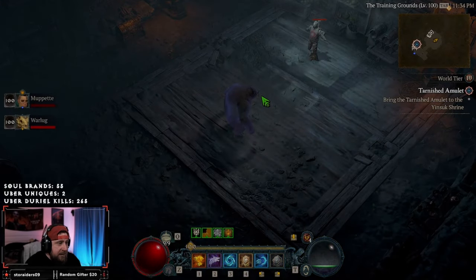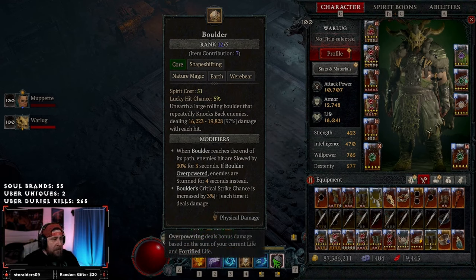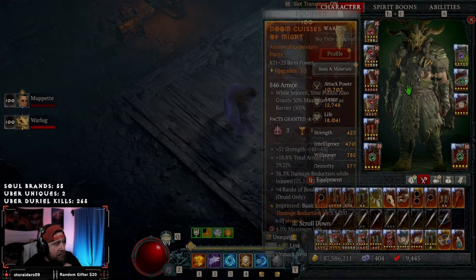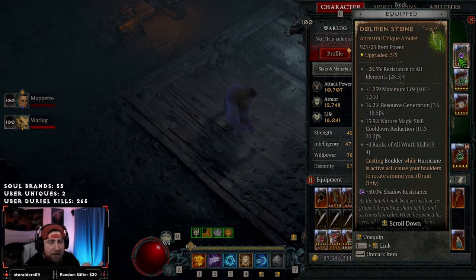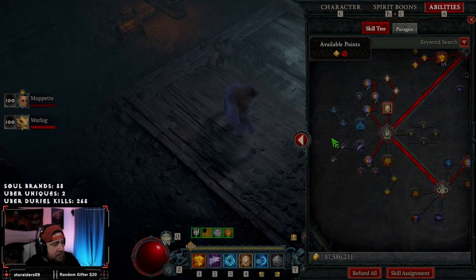Welcome back to the channel. Today we're going over Boulder Cane, or Boulder Hurricane, the Druid build — the brand new build this season featuring the awesome unique Dolman Stone. This is a brand new unique this season. When casting Boulder while Hurricane is active, your boulders rotate around you, similar to a Ball Lightning effect. I'll go over everything: skills, spirit boons, gear, paragon board, and all links will be in the description on Mobilitics.